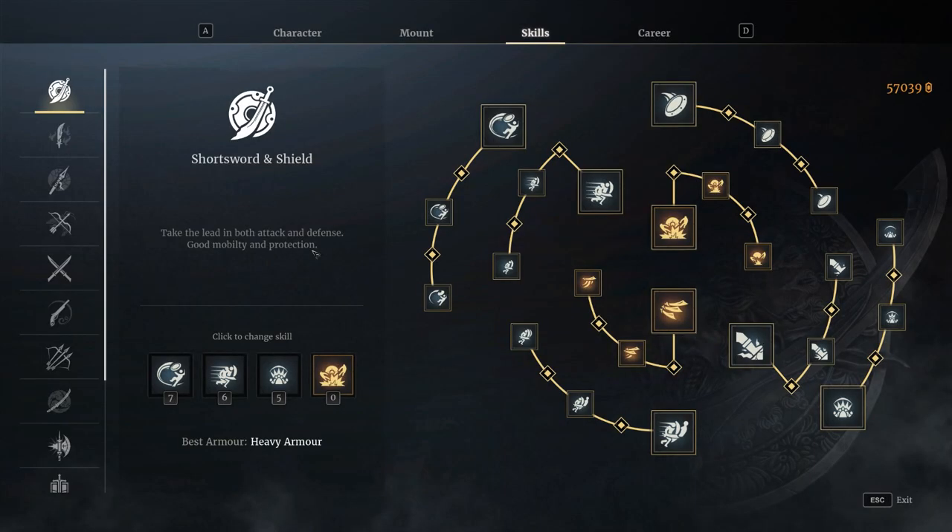Starting off with Shortsword. Shortsword is the big boy tank. He is the boy you put on capture points or defending points to hold it for as long as he can. In terms of abilities and skills, it's very cookie cutter and there's only really one way to go.